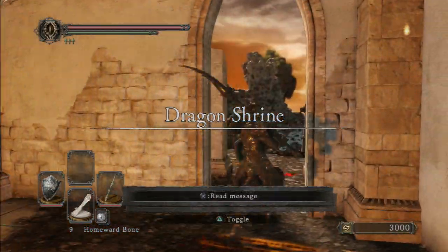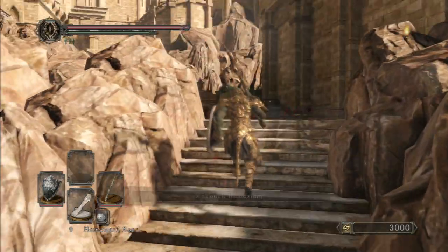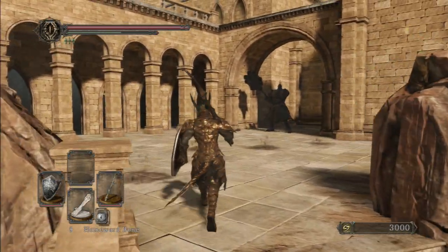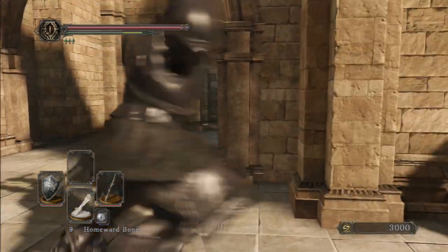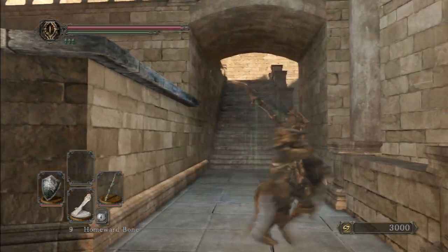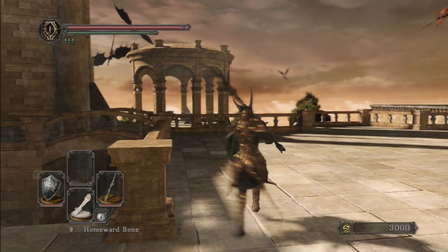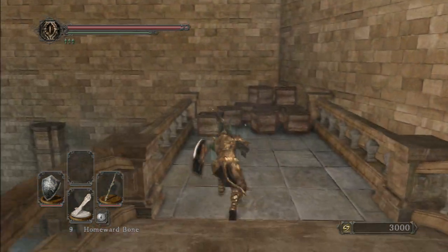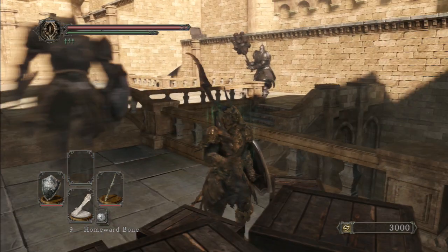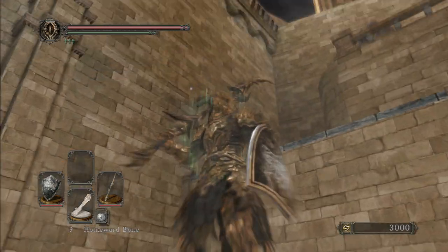I'm going to try to run through this while wearing this armor. You're going to head up the staircases and dodge the knight. Here is my favorite guy — I hate him a lot. I was actually able to dodge that. The dragon knights up here are the ones you farm for this armor; one of them has a shield and axe, and the other has two axes.